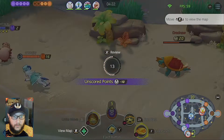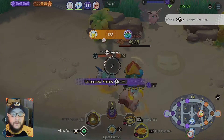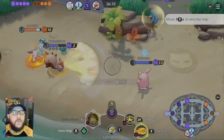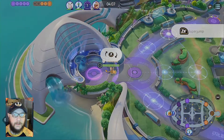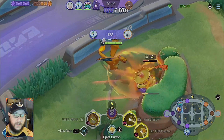Charizard is, for all intents and purposes, just his final evolution. His final evolution and his ultimate are the key things. Charizard has the most health in final form, and as Charizard evolves, his auto attack range gets farther.